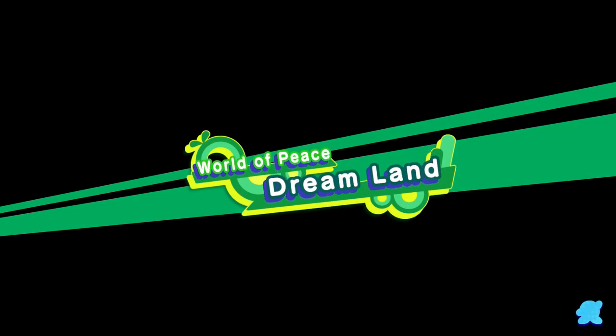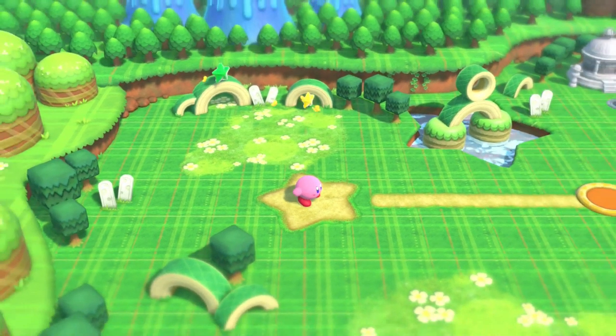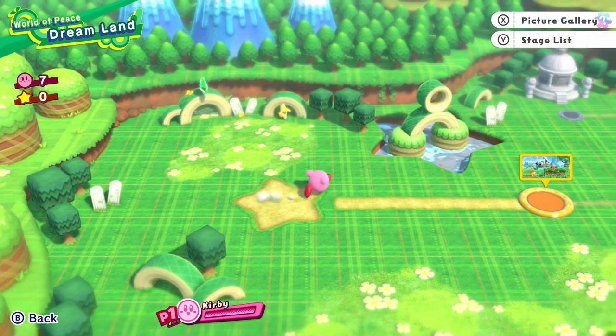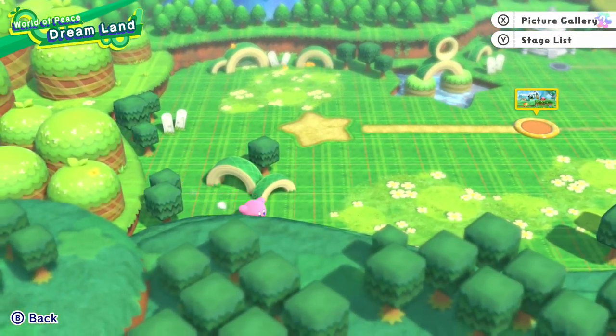I could have skipped that. World of peace, Dreamland, world of one. Let's go! This is what we call the stage select screen. You can actually move around completely freely - it's amazing.